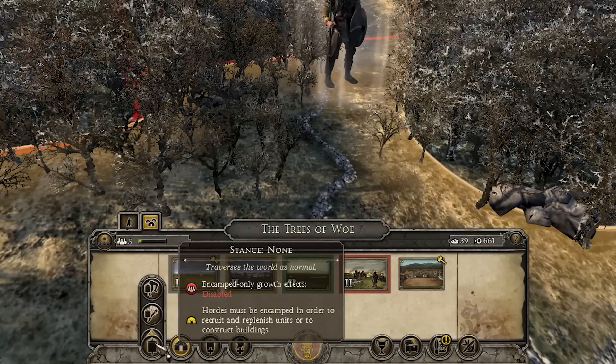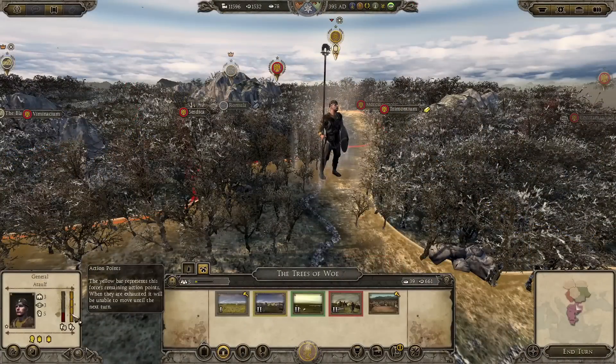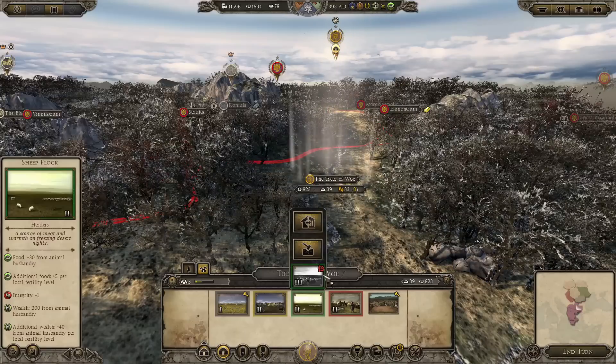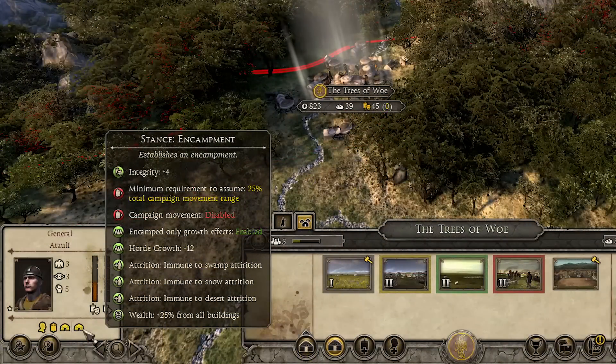To build or upgrade buildings, you need to enter the encampment stance, which converts your horde into an immobile camp. You can do this anywhere on the map at any time, provided the horde has 25% of its action points left that turn. While in the encampment stance, your horde gets a number of important bonuses. A big buff to the horde's growth rating makes it easier to expand your population and improve your infrastructure.